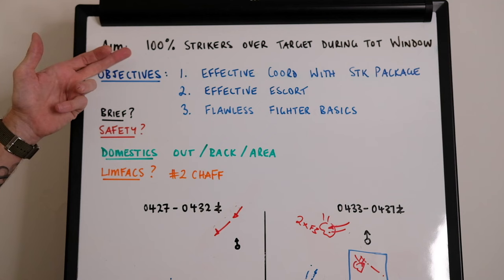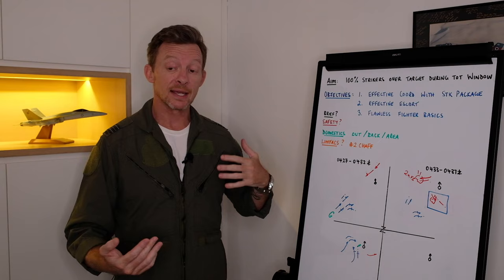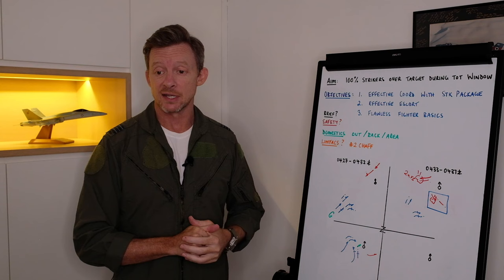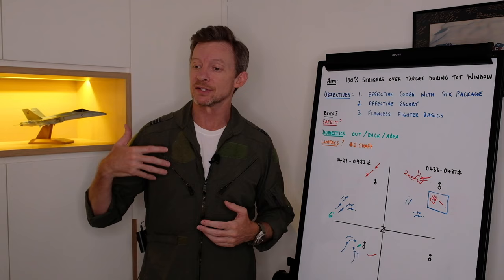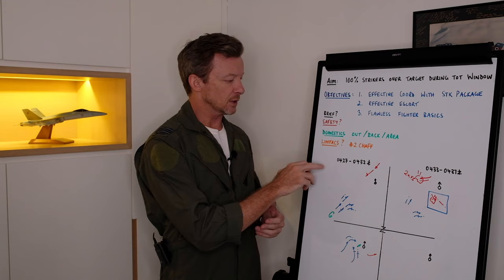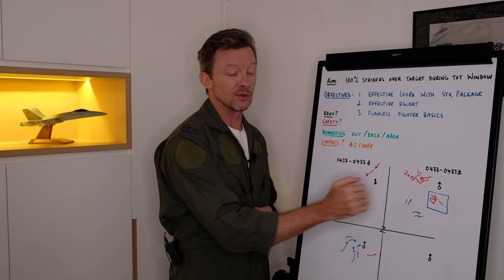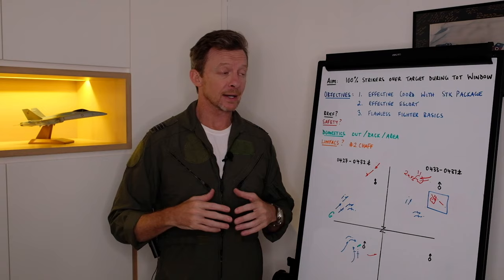So how did we go today? Our objectives: we wanted effective coordination with the strike package — I think we did provide that. GCI was quite useful for them as well, and we managed to get them over the target area without them being threatened during the TOT window. Effective escort — we did a reasonable job prosecuting the threats and then sanitizing the airspace to provide safe passage for the strikers. Flawless fighter basics — we let down a little bit in a couple of areas with a safety infringement on the egress flow, and we need to look at the radar work of Warlock 3 and 4 as we prosecute that southeastern group. But overall, we did get 100% of the strikers over the target during the TOT window — so well done today, guys. We'll now split up for our individual element debrief.